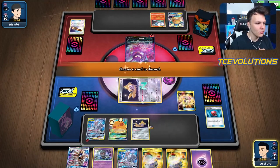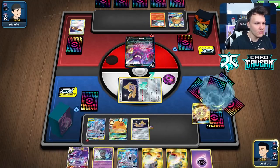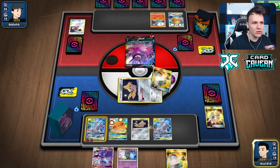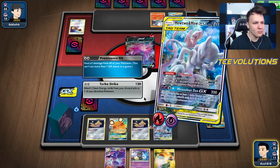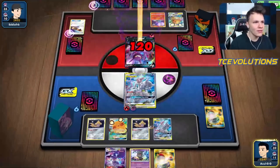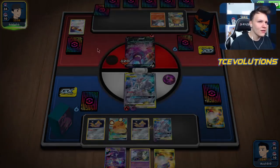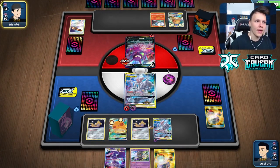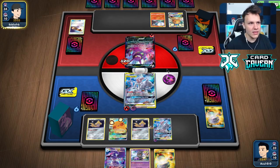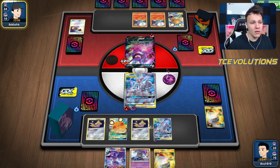Stellar Wish — there's a Cherish Ball. Search out Solgaleo, bench it. Attach and retreat first, because if I whiff I keep my Switch. We need a way to discard this Solgaleo — there's a Treasure, and we did get it. Should go ahead and hit this Crobat for some damage; it's better than nothing. If this thing stays active again, we get that two-prize knockout, then they go in with Baby Blacephalon, we follow with Victini, they KO that, then we can Stamp to one.